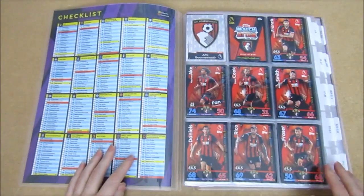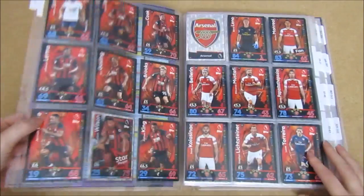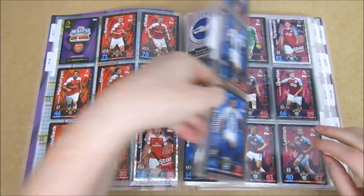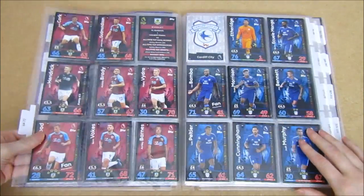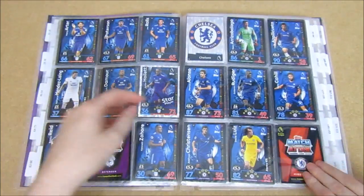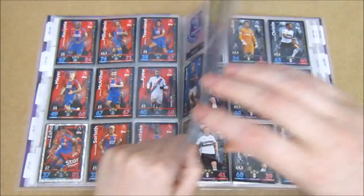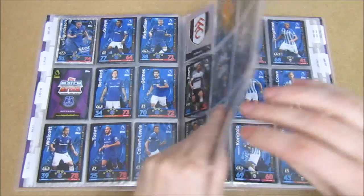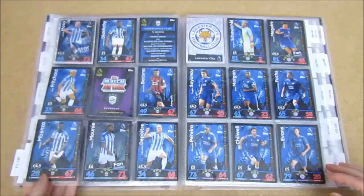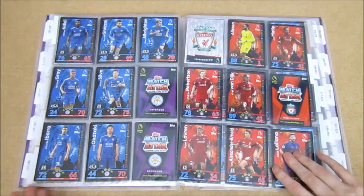We've managed to complete two of the teams so far, but for the most part we just need one or two cards to get through these pretty fast. Apart from Fulham - we need a lot for that. We're really stuck with Fulham for some reason, like Stoke last year. We actually need four for Fulham, which is pretty crazy, and we need two for Huddersfield. We need Jonathan Hogg, which does suck.